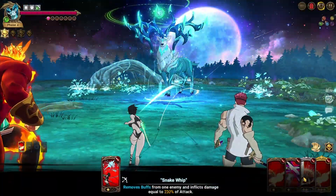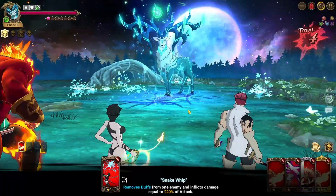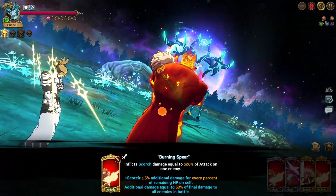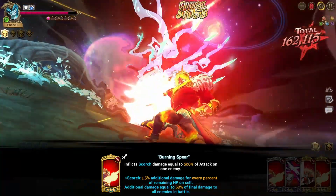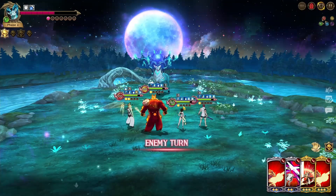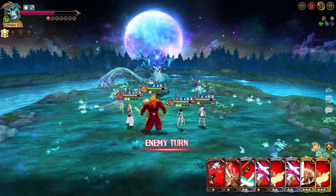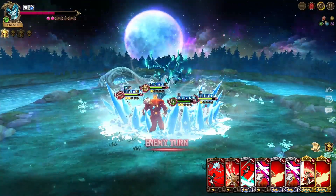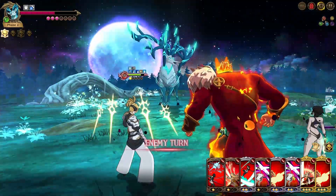The Escanor single target card here is going to do a chunky amount. Beyond this point, I honestly think just this Kusok card alone will be enough to do some really good damage, putting the deer to a point where we can finish off with one more Escanor card. But as you can see, we've got the Corrosion. Not a super big worry since we're not going to be in this event for any longer.